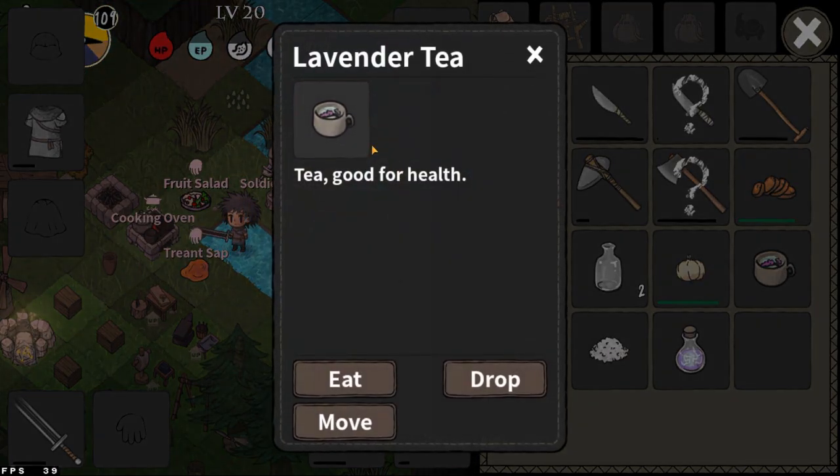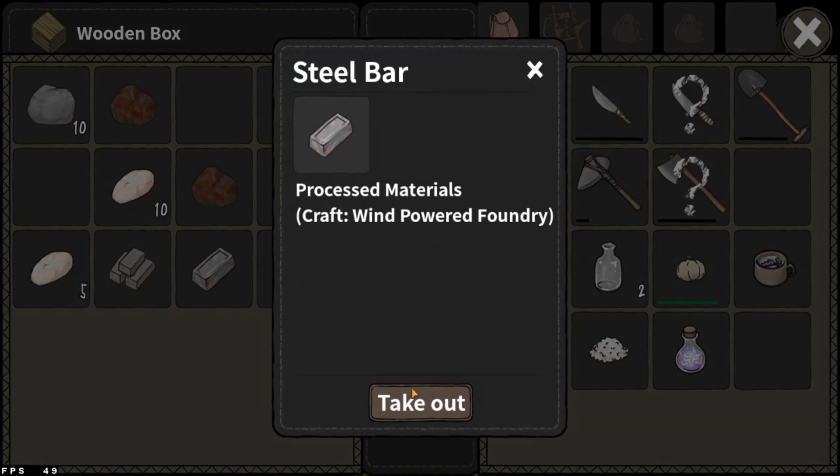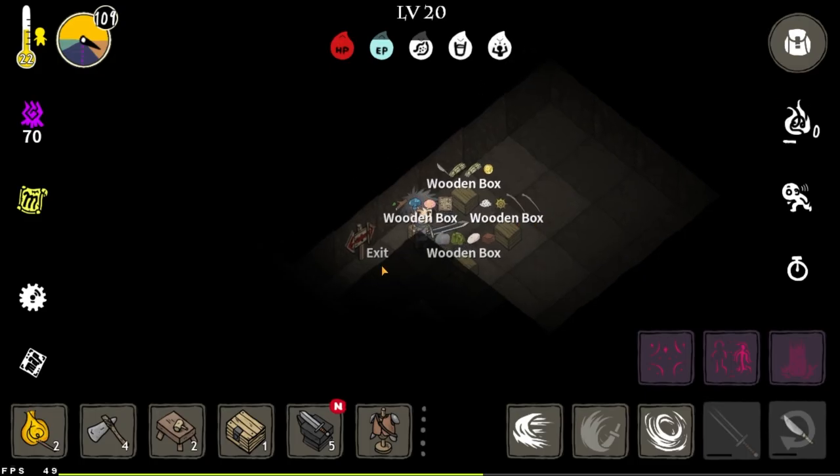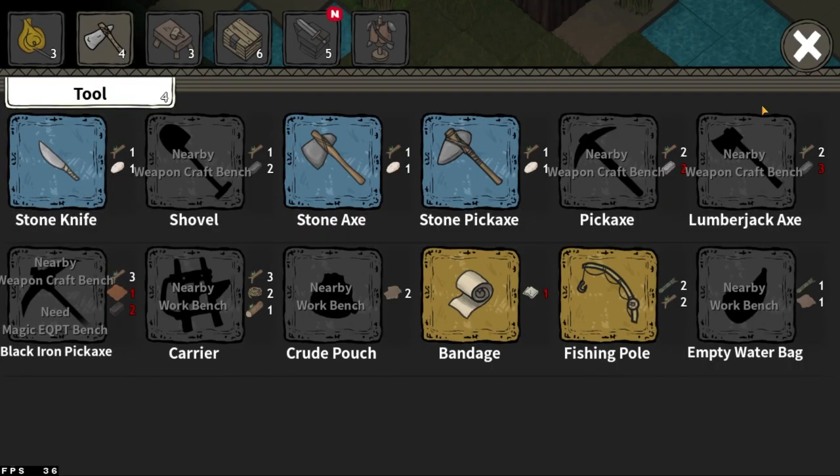The good thing about teas is that they will never despawn - there's no decay timer on them, so you can keep them forever. There are also some tools I can make with the Runes of Light 3 upgrade. I unlocked the pickaxe and also the lumberjack axe. These will allow me to mine higher level stones.